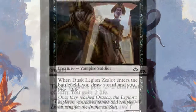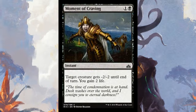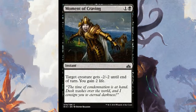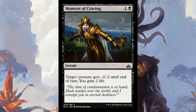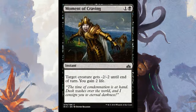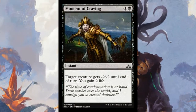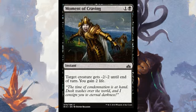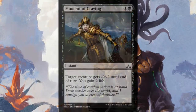Moment of Craving is a two-mana instant that gives a target creature -2/-2 until end of turn and you gain two life. You're not always going to have the best removal in black, so this is versatile — you can throw a weaker creature into combat to kill a stronger one and gain two life in the process. It's no Doom Blade, but it offers that bit of removal when you need it.